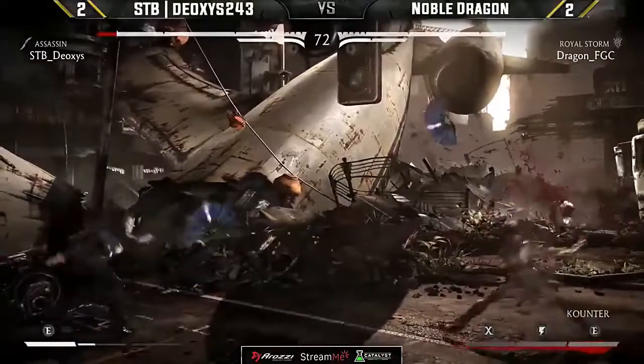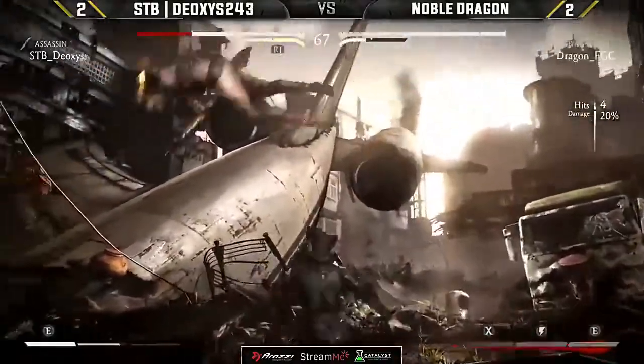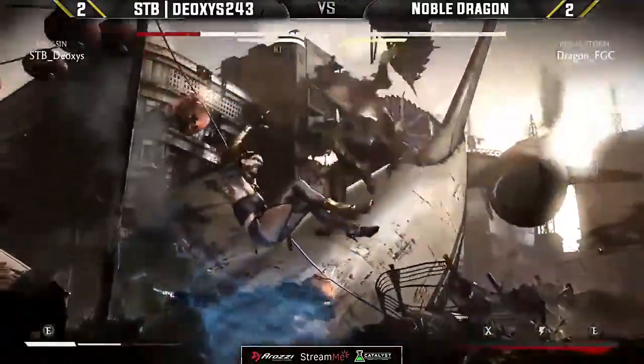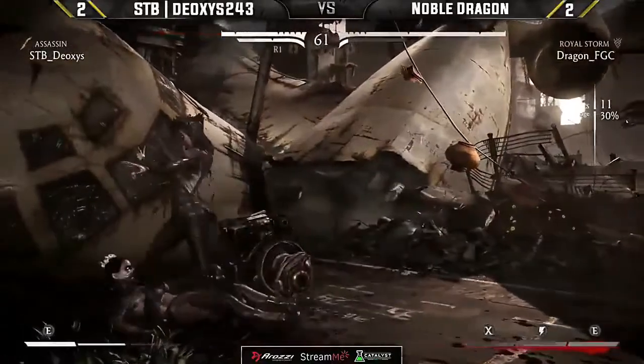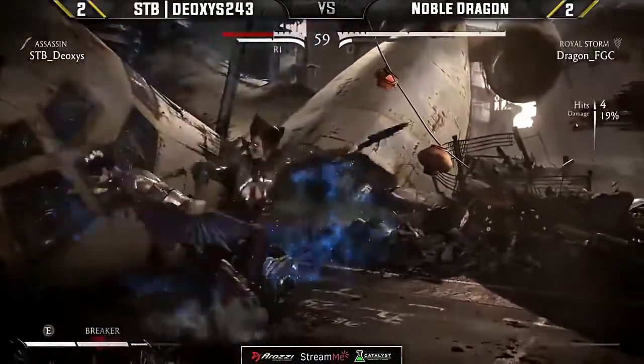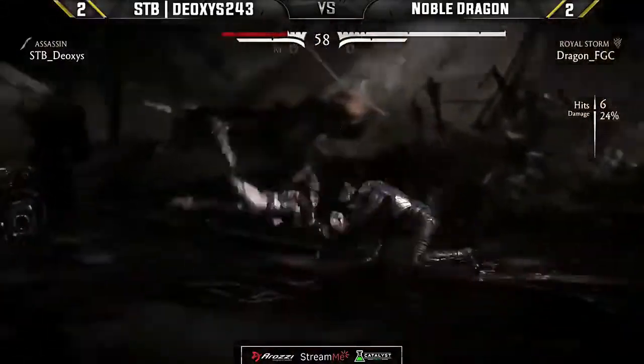Fan for fan — going for the reflect, a little bit of damage. Dragon going for the full screen. Beautiful stuff from Dragon — going to put himself not only in a good position but able to just kind of step back. And that was exactly what I was expecting to see.